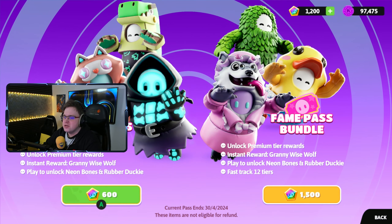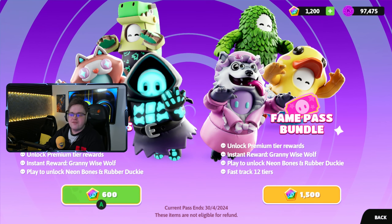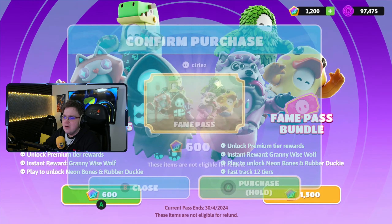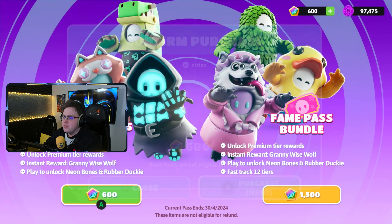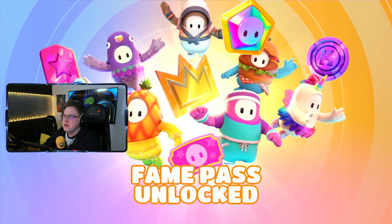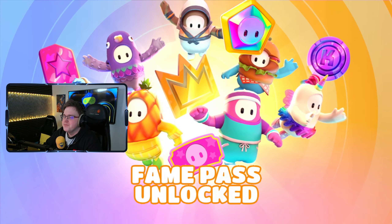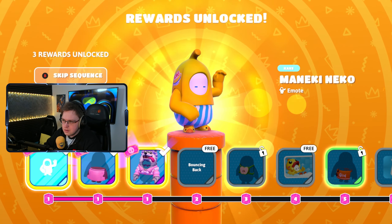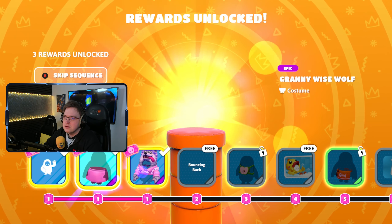The first thing we need to do is upgrade our fame pass — they've called it the March fame pass, but you've actually got 55 days to complete it. We like to do things the hard way, so we'll be buying the normal fame pass. And here we go — fame pass unlocked!